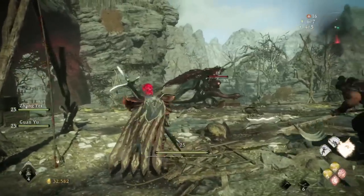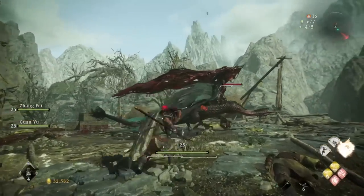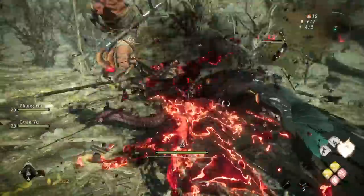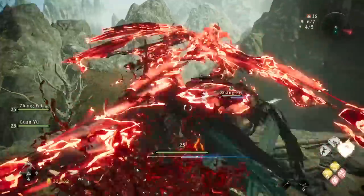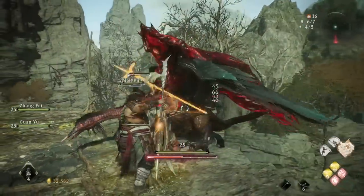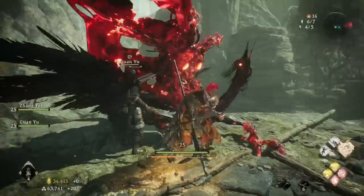1800 chi is a relatively large amount — pretty much the highest any enemy will give you up to this point that isn't a straight-up boss. It also has the benefit of being about 10 feet away from a battle flag. Unlike many enemies of this type and size, it also respawns even after you've killed it. So it has all the makings of a beautiful early game chi farm — all you have to do is sit at the battle flag, kill the bird, sit at the flag again to reset, kill the bird again, and repeat.